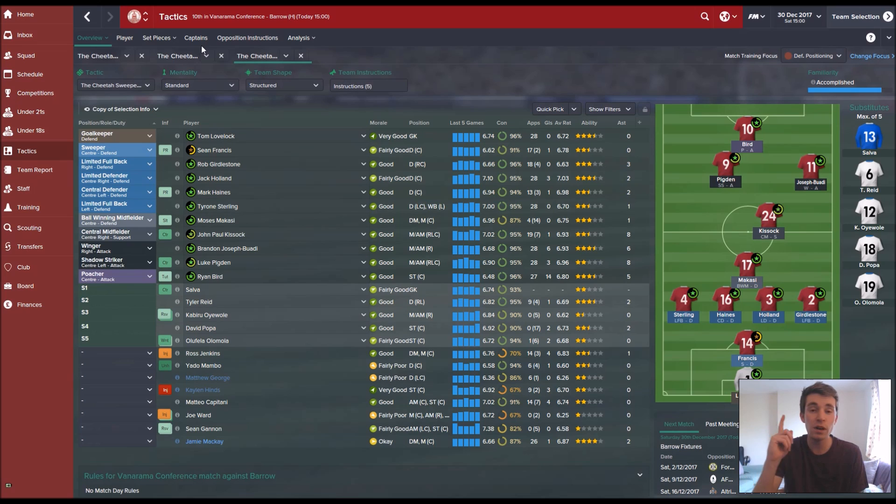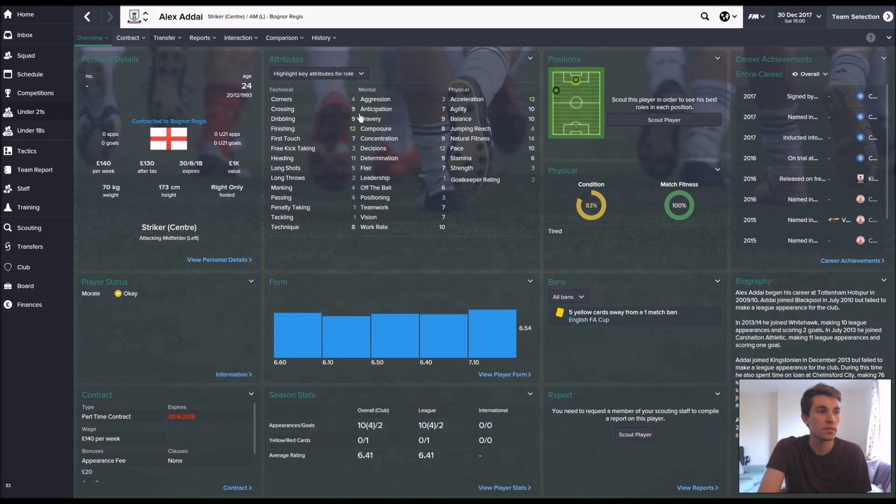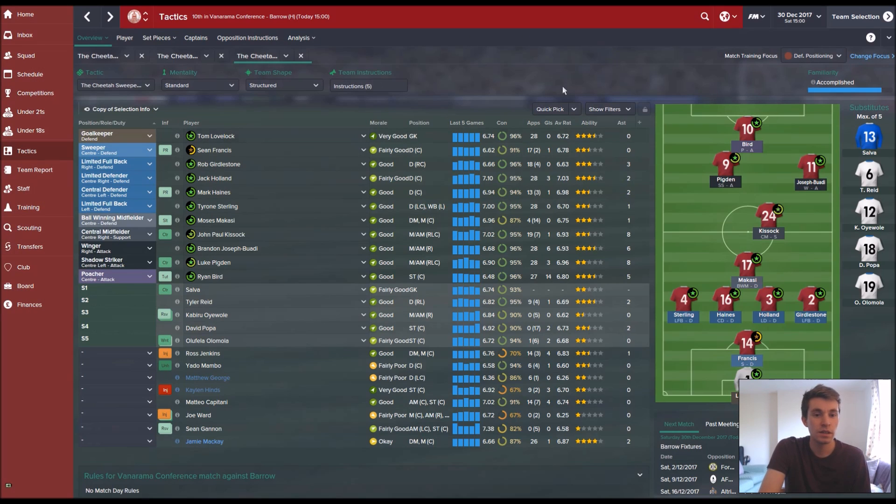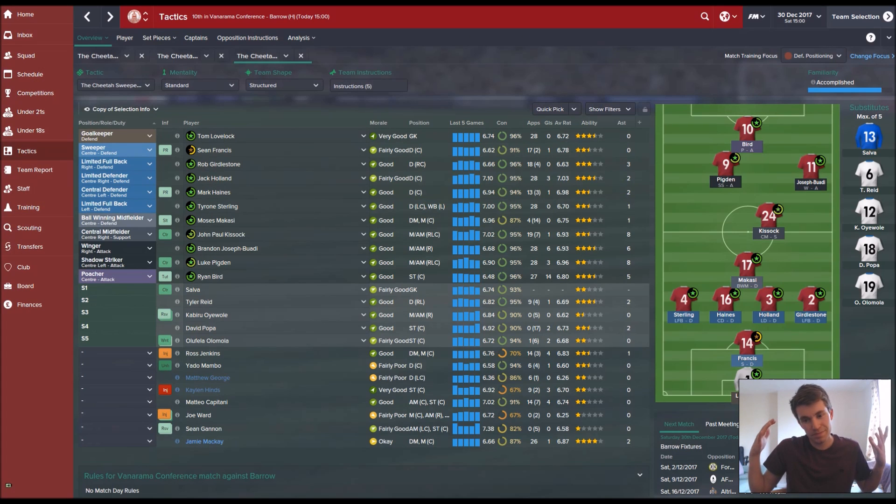Starting from the back, we've got Lovelock in goal as usual. We've got a sweeper because someone said I didn't really give sweepers a chance last season. My thinking is the sweeper will just clear up the errors my central backs always make — they always miss the ball in the air. I've got a limited defender and a normal defender in front of him.